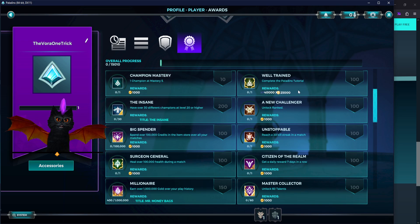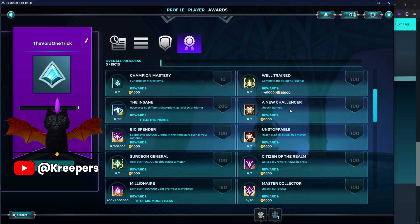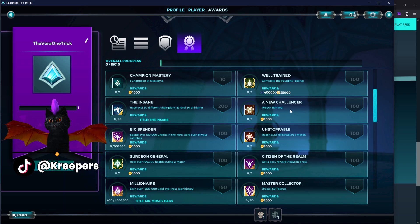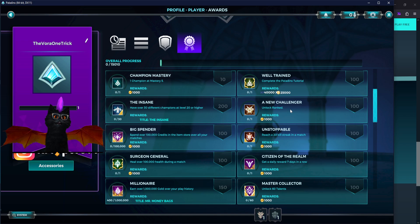Do the tutorial immediately to get gold — completing the Paladins tutorial gives you account XP and 25,000 gold. There are also achievements that give a lot of gold. Since we're on the topic of things not to let affect you — you're going to face toxicity. You'll be playing badly because you're new, and people may be mean, but there are tools to overcome this.